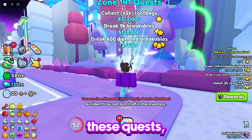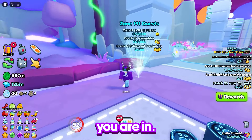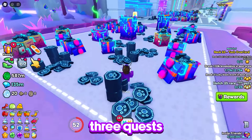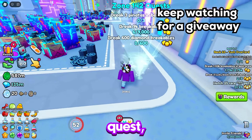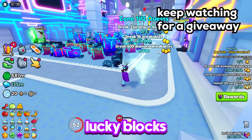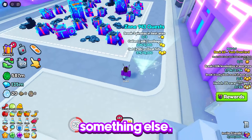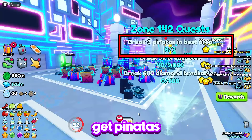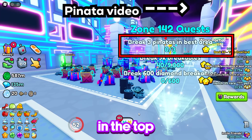To unlock these quests, you will need to break 100 objects in the area you are in. Once you have done that, 3 quests will appear. The first quest with 1 star is the easy quest, which is usually breaking 5 lucky blocks or breaking 3 pinatas, but it can also be something else. If you get pinatas and don't want to pay the 50k each, I have linked a video in the top right corner on the best way to spawn pinatas without paying for them.